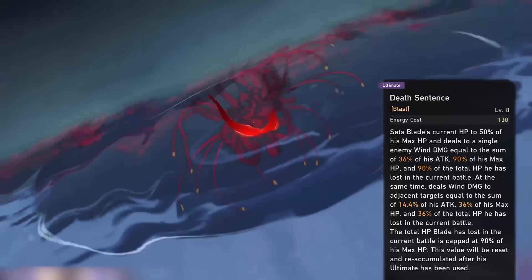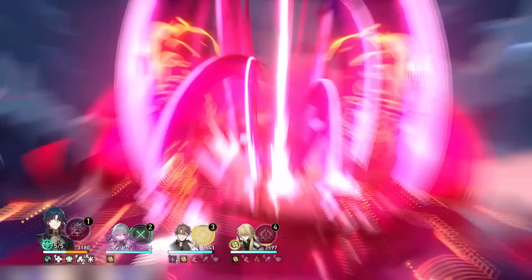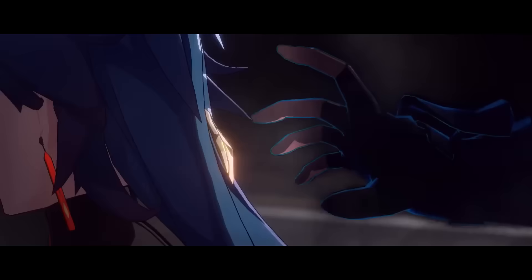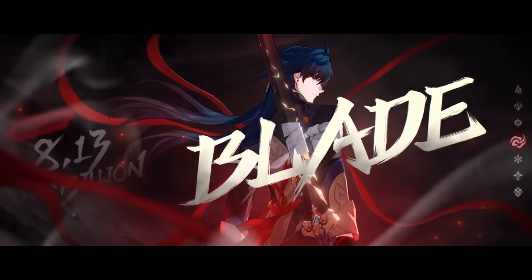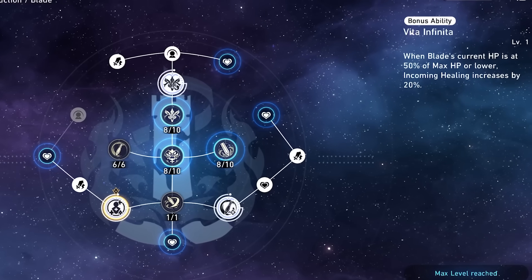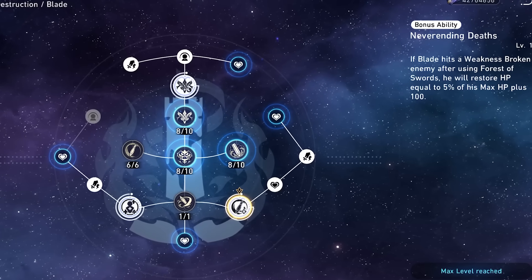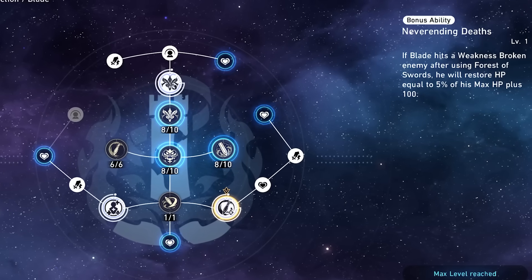Based on your Blade's HP, that might not look like a ton, but it actually hits like a truck, especially when you consider that the ult also does additional cleave damage to adjacent enemies. Blade's damage is actually insane, and his kit doesn't really have any loose ends that need to be carried by other mechanics or characters. All you have to do is keep him alive, and his talent and ult can also help with that. His other traces increase healing received when he's at 50% HP or lower, and heal him a portion of his max HP after using his enhanced basic attack against a weakness broken enemy.